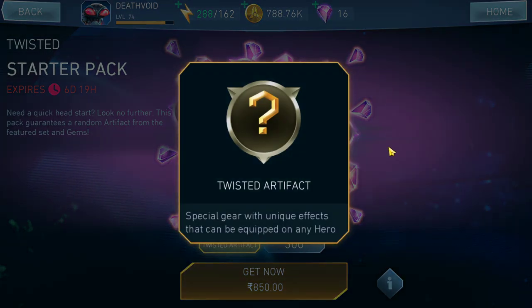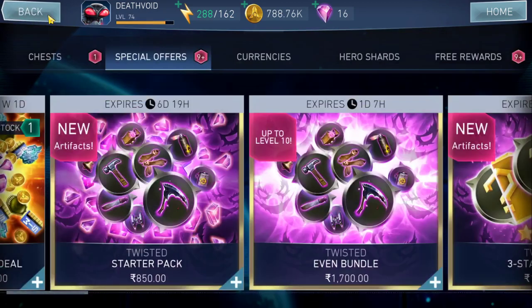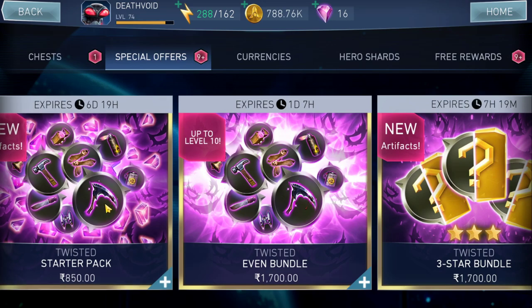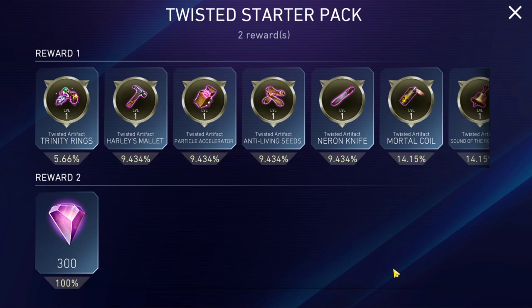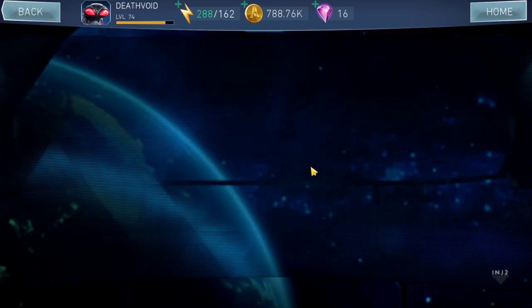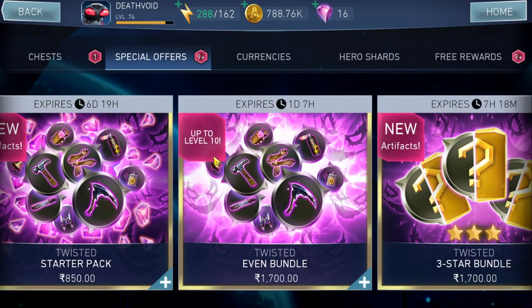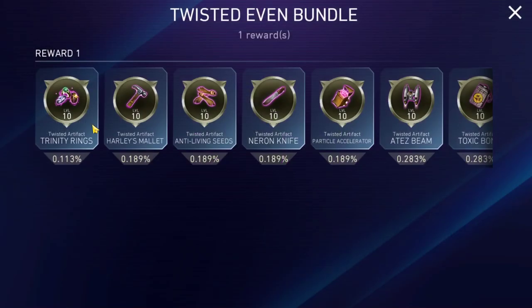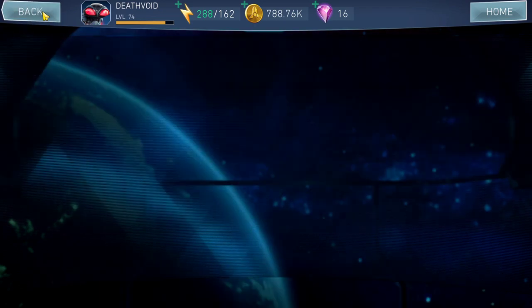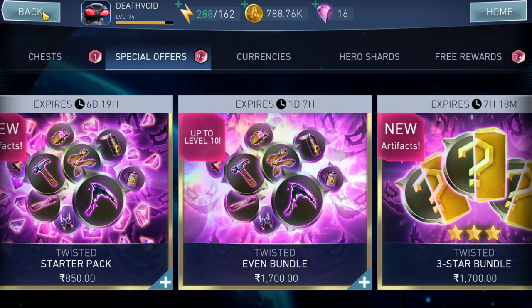The Twisted Starter Pack has been around since Season 8 started. For 850 rupees you only get a random Level 1 twisted artifact and 300 gems, which is not good. They should at minimum give chances for a Level 1 through Level 10 artifact. Honestly, most of these bundles and starter packs don't give you enough resources or artifacts to build your roster — the cost is too high and the chances of getting good artifacts are too low.